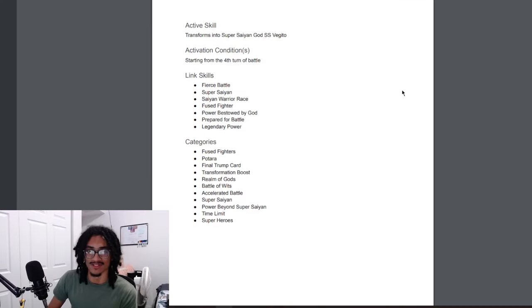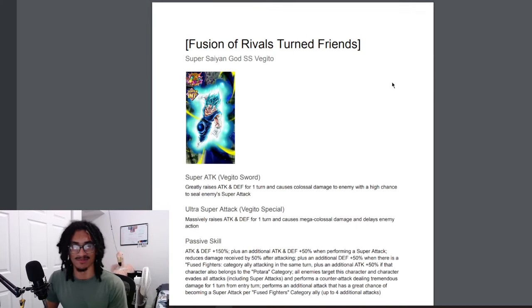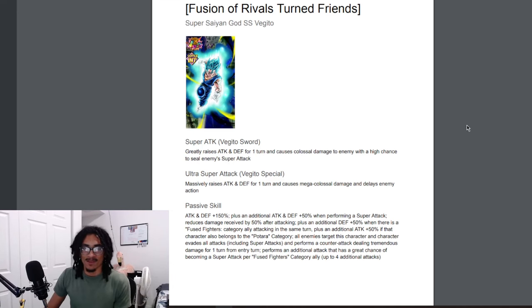Going back to the post-transformation: the new 12ki gives 50% attack and defense for one turn while doing colossal damage, still with a 50% chance to seal. The 18ki — the Vegeto Special — gives 100% attack and defense for one turn while delaying enemy action. Good 12 and 18ki super attack effects. Not too high on the 50% seal chance, but it is what it is.